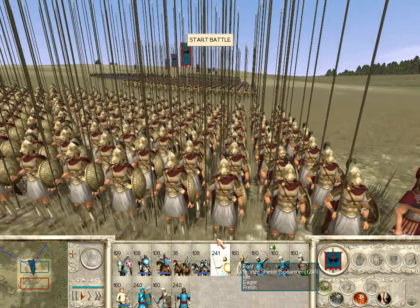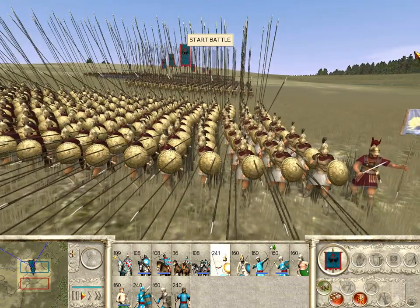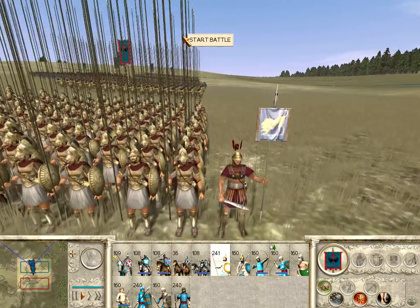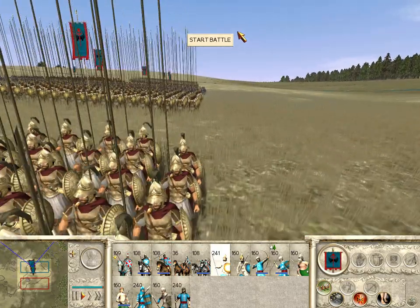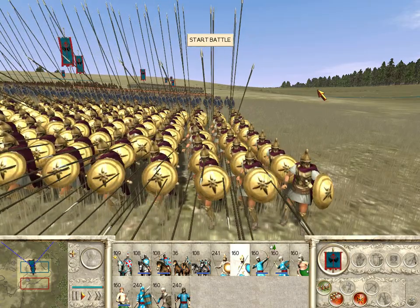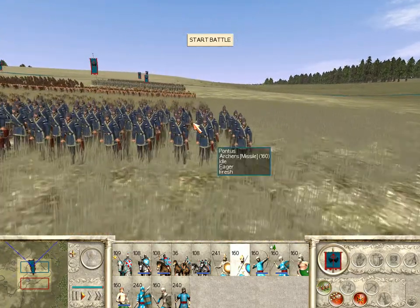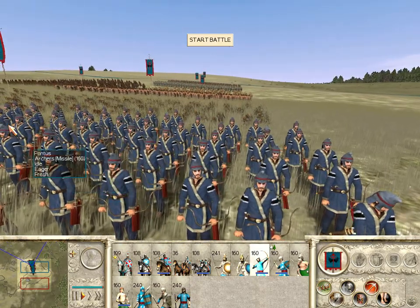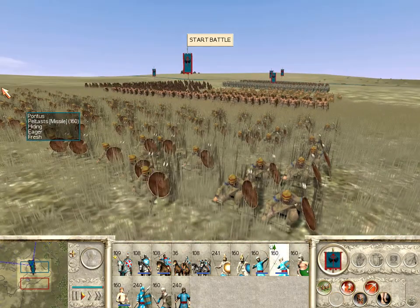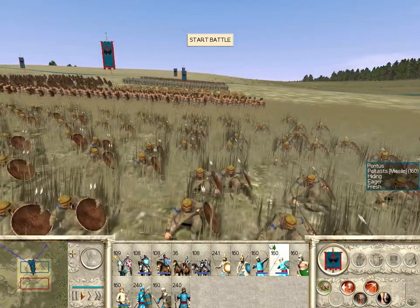This unit here are the bronze shield pikemen — they're the elite pikemen. This is the standard bearer. And this unit are the regular, mid-tier phalanx pikemen. And this unit — these are Martian archers. Well, they're hiding in the tall grass, but these are peltists. Can't really get a good look at them right now.